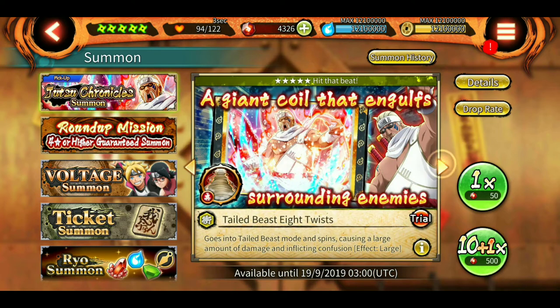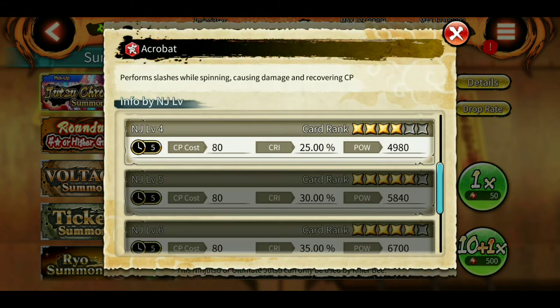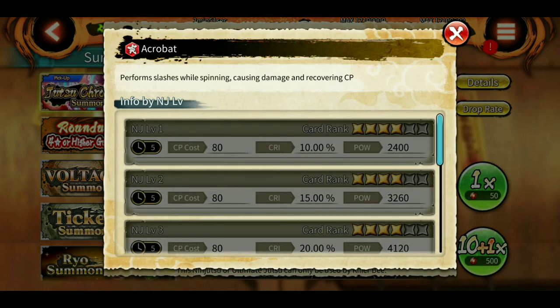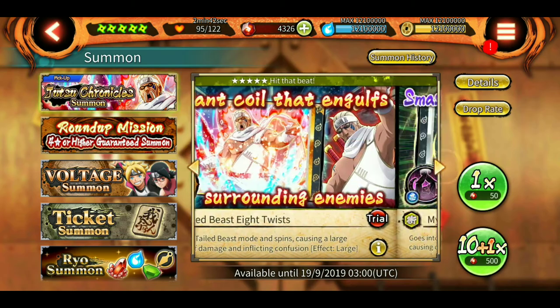The last four-star is the acrobat — performs slashes while spinning causing damage and recovering CP. Recovering CP was much needed because Killer Bee lacks CP. Five-second cooldown, 80 CP cost. This cannot be used in the SAM because it is launch type.